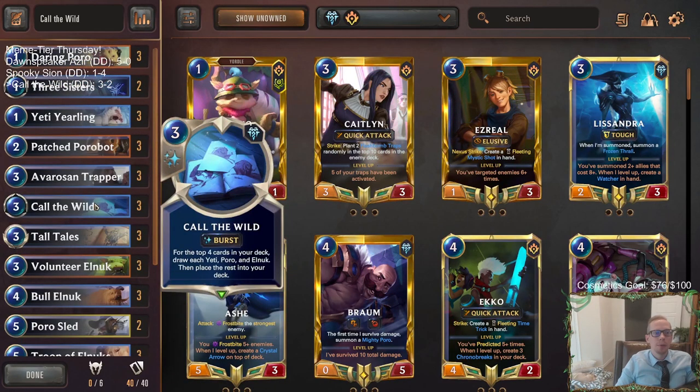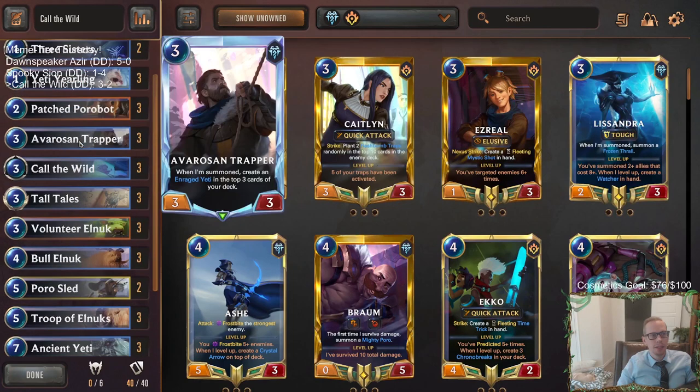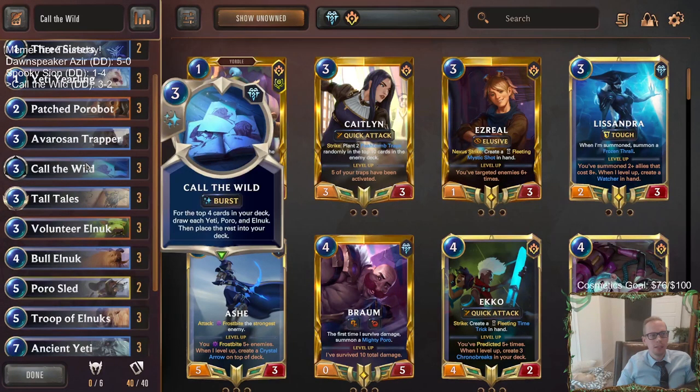The Call the Wilds were really important. We had a couple of games where the Troop of Elnuks was big time, but that last game was really about the Enraged Yetis - the one-mana five-fives - and Call the Wild with one-mana five-fives. We kind of showed how good that is just drawing into a bunch of one-mana five-fives. Nice three-two record.